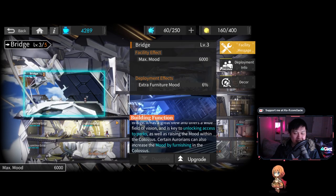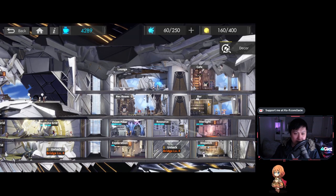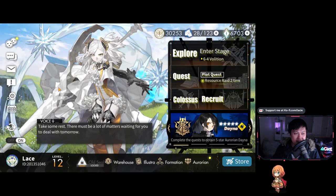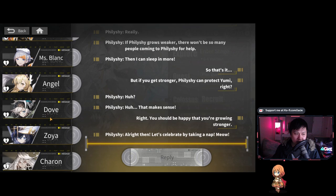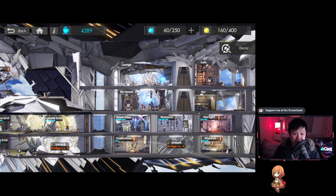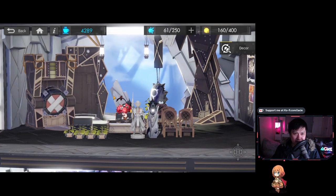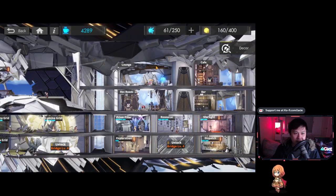Bridge is our top priority in upgrading. Let's have a look at the other rooms. Over here you can see we have a lounge, a cafe, a rec room, and a bar. These are your leisurely rooms, but they are not actually available from the start of the game unless you do a little speech thing on the telephone — the text messaging system. You actually have to talk to Angel, Dove, and Zoya, and then go into the base to chat with them to get those rooms. These rooms don't serve any crazy purpose; they're essentially just to house your furniture and act as a mood generator.